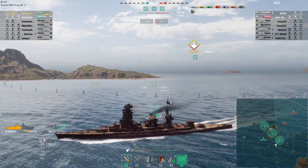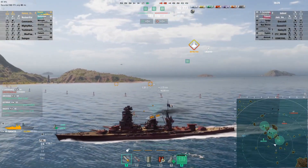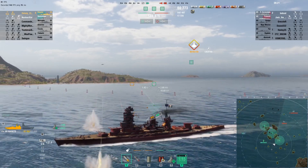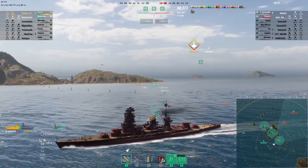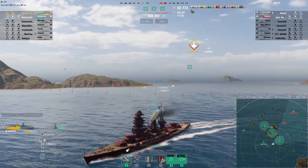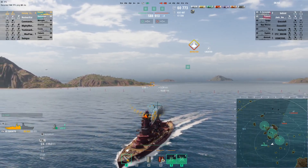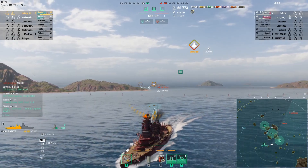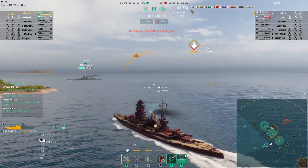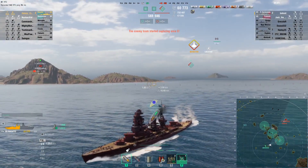Throwing up my spotter plane just in case — maybe it'll see the Carracciolo trying to come in and help out. According to our timer, we have a minute ten left. That was the Carracciolo, because the Akatsuki shells would not have hurt that bad. I don't need to give him a chance for a citadel. The Akatsuki's just going to keep me spotted. There's the Carracciolo — he'll disappear before I can get around that hill enough to shoot at him. The Akatsuki is in Charlie Cap; I'm sure he's torping.